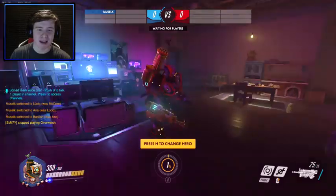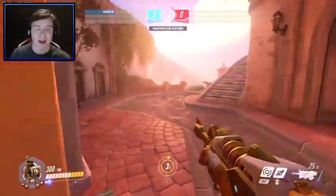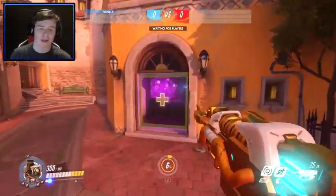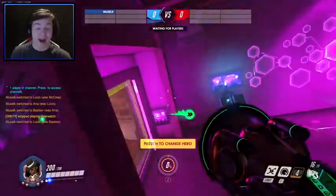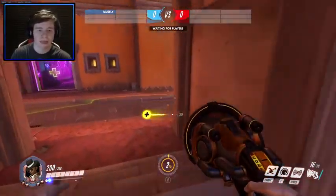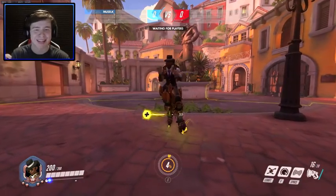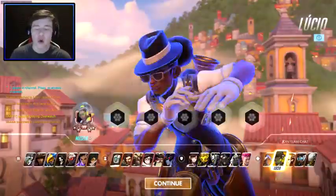All right guys, instead of the training range I brought us here into what's part of one of the new maps - one of the new elimination maps is actually set here on Dorado, just like the actual massive big Dorado payload map. And I believe if you look down there, you can actually see the Dorado payload map with the three bells. It's pretty damn cool. But we're going to quickly go through and look at some of the cool skins. The one I really want to check out is Lucio. Oh my god - did you guys hear that? Let me be quiet for a second, you guys need to listen to this. How amazing is that? That is actually some of the coolest stuff - this is a must equip skin. There is no one who would not equip that new Lucio skin.